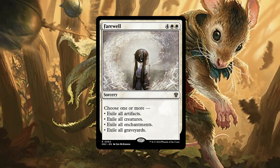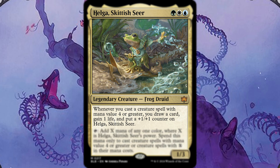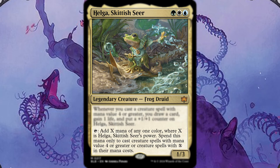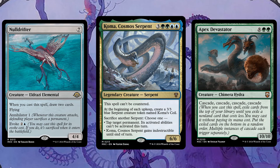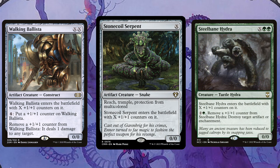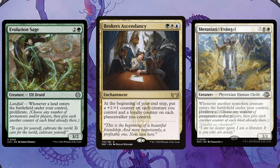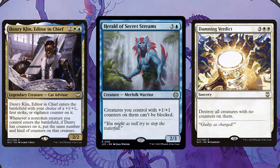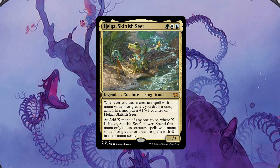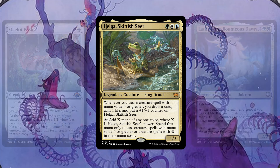Our little protagonist that introduced us to Bloomburrow: Helga, Skitter-Seer. It's a 1/3 frog — a fantastic stat line — that whenever you cast a spell with a mana value of four or greater, draws a card, gains a life, and puts a +1/+1 counter on Helga. This frog druid also taps for X mana of any one color where X is Helga's power, but that mana can only be spent to cast creature spells with a mana value of four or greater, or creature spells with X in their mana cost. Helga wants to ramp, play big spells, and power up with +1/+1 counters — an archetype as old as dirt. The card draw and life gain on the way to powering itself up is really strong, and I think this deck is going to be really fun.